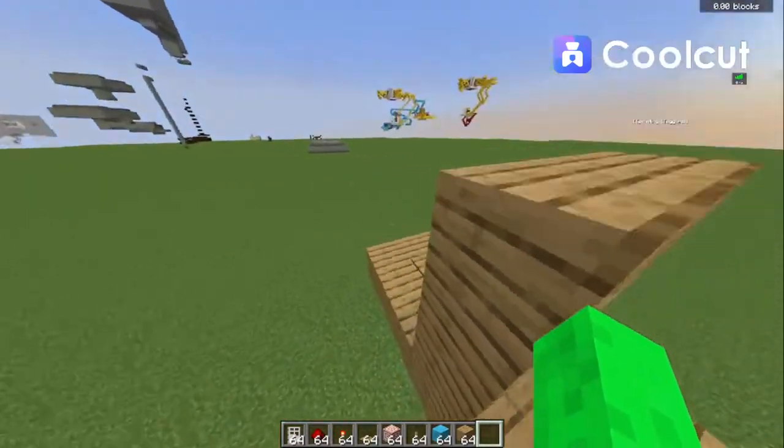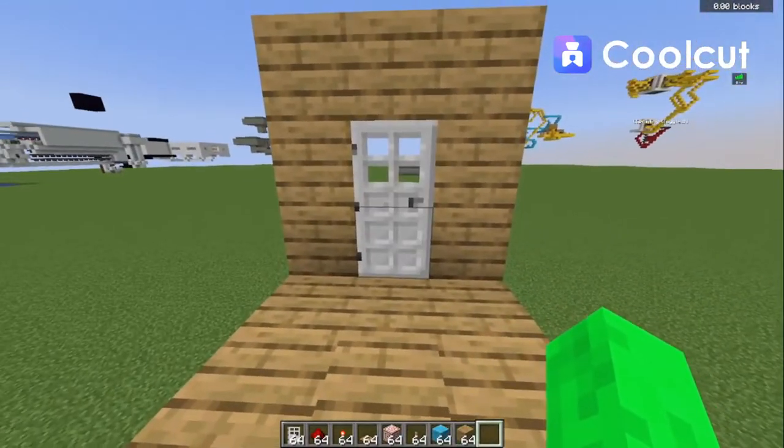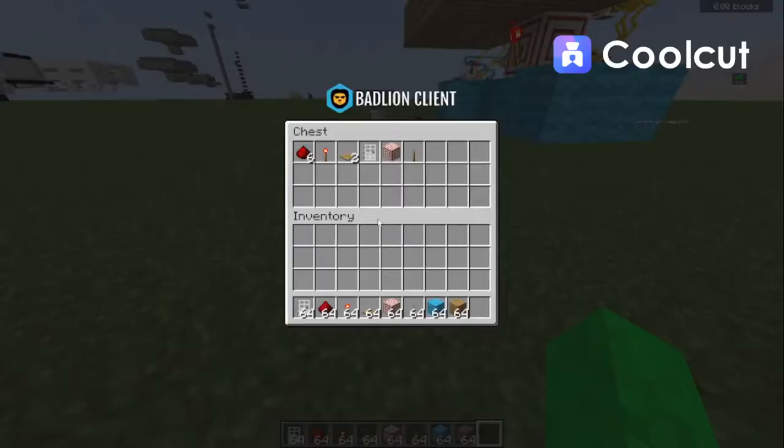It's perfect for any base and I would really highly recommend building it as it will only take a few seconds and can help you in the long run. For today, all you're going to need is 6 redstone dust, a redstone torch, 2 oak pressure plates, 1 iron trapdoor, 1 target block, 1 lever, plus a couple of building blocks for the redstone and of course any blocks for your walls and floors.